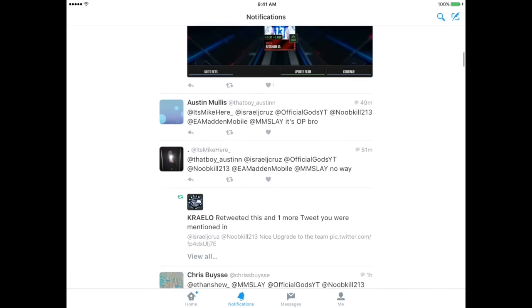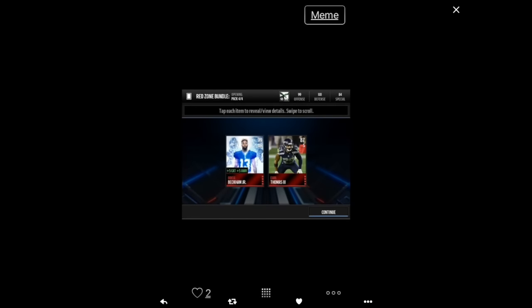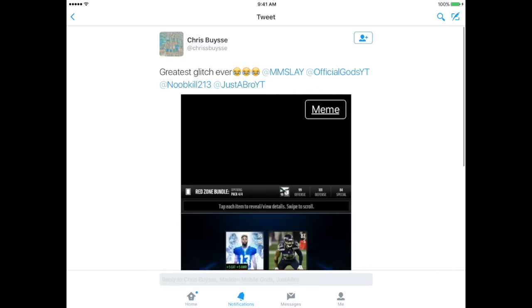I don't know if these are really clean photoshops. Scrolling down a bit more, this guy said 'greatest glitch ever' with a crying face. He pulled the Odell Beckham Jr. plus an Earl Thomas the Third out of the red zone bundle topper. The bundle topper does give you a guaranteed elite from one of the positions from the new positional heroes — one's a wide receiver, one's a safety.